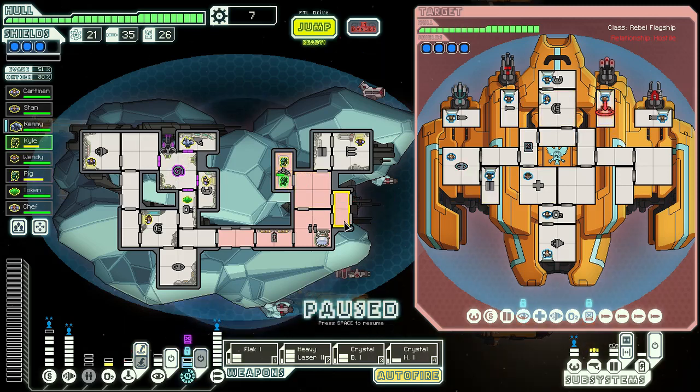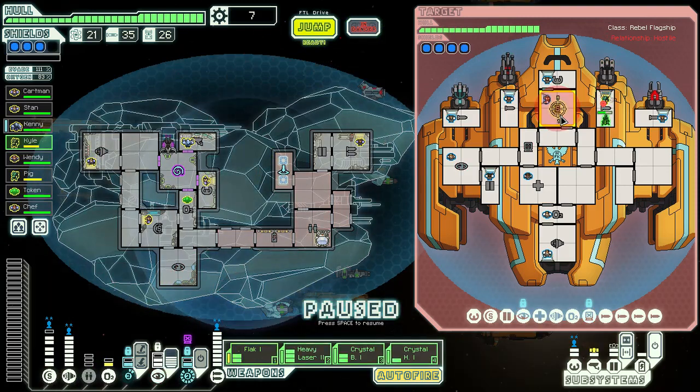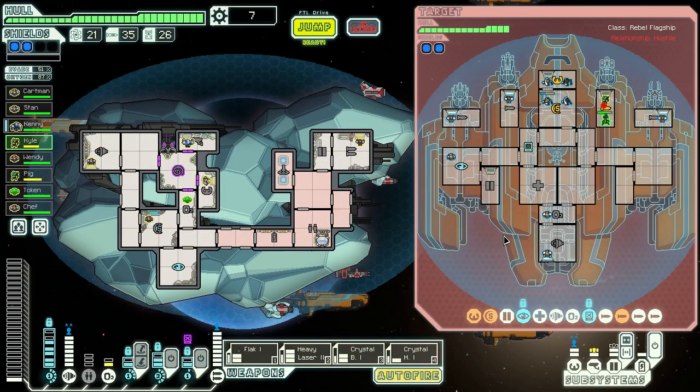Get in there. Dodge them — 111% evasion, nice. Everything's ready to go. Flak will go first to get the shields down as far as they can. Then the heavy laser is gonna have to go as well, cause it's just not gonna be much otherwise — the crystals. We'll just wait a fraction of a second and then send them in as well. We'll wait before we fire again.